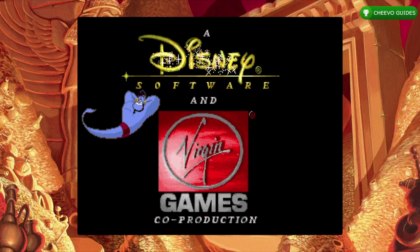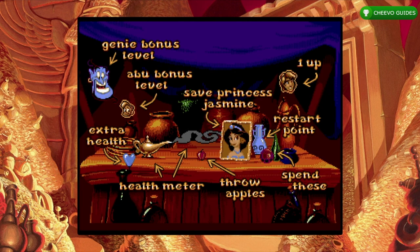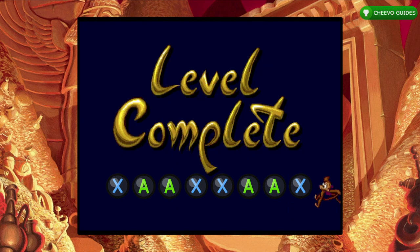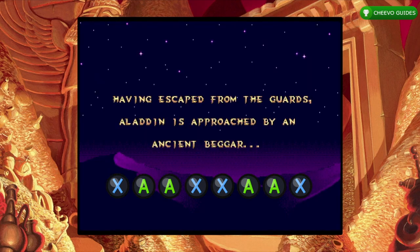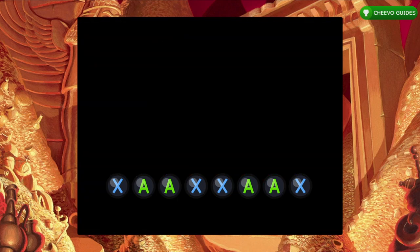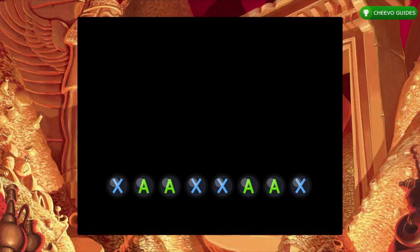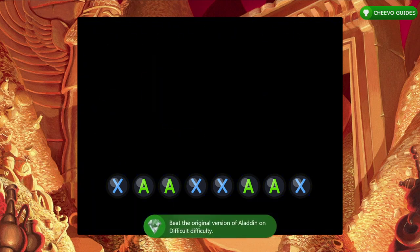Next, let's get the achievement for beating Aladdin on the hardest difficulty. Start up the regular game — the S version, which is the Sega Genesis version. At the main menu, go into settings and change the difficulty to Difficult. For this achievement we're using old Sega Genesis cheat codes, which still work in this version. During any level, press the start button to freeze/pause the game. Then enter the cheat code: X, A, A, X, X, A, A, X. This automatically finishes the level — input it on each level to advance through the whole game and earn the hard difficulty achievement.